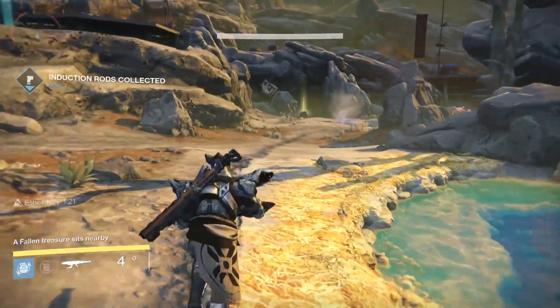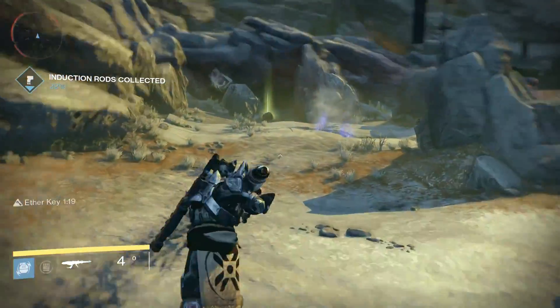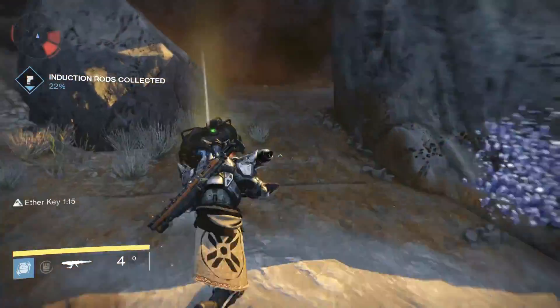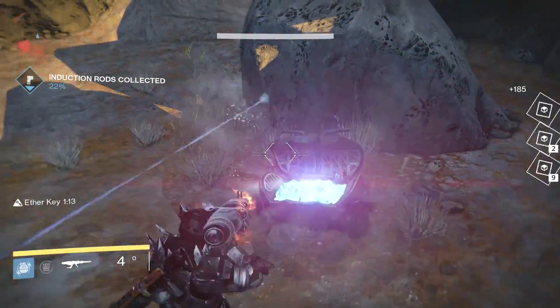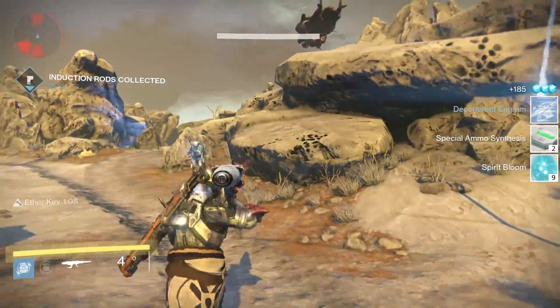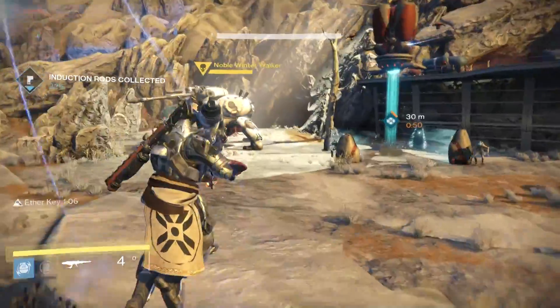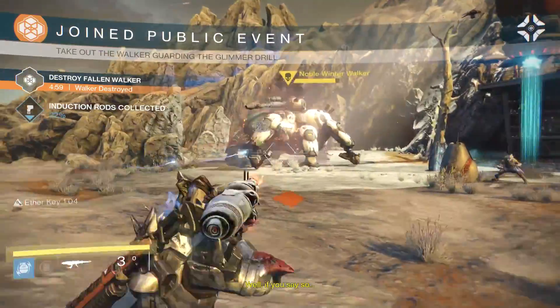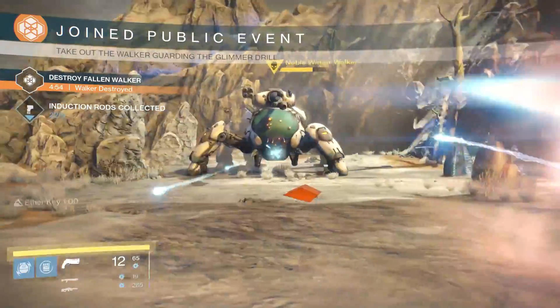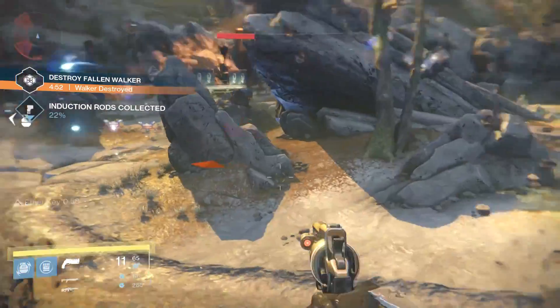As soon as you get that done, there's going to be a chest that randomly spawns in different areas, and this chest has the potential of giving you some really nice stuff. After you pick up the items from this chest, you can actually leave the area — just drive out of here. If you find it really fast, drive out, wait till you get an indicator that says you're in a different area of the map, then drive straight back and you can get a second drop there.